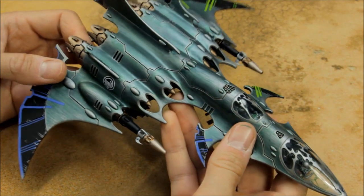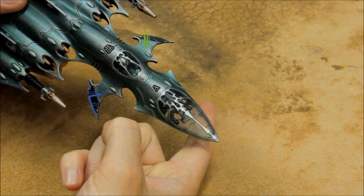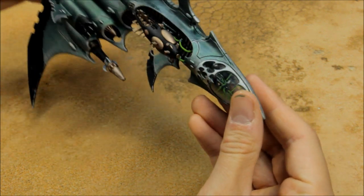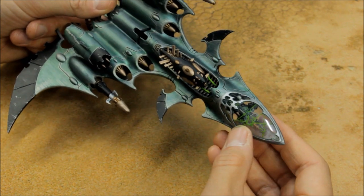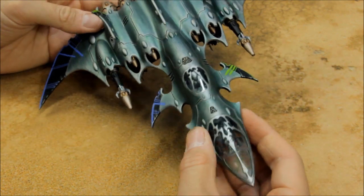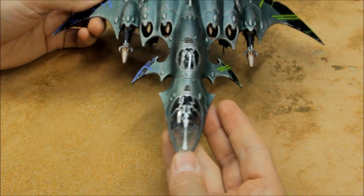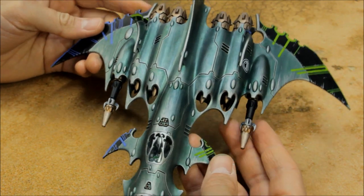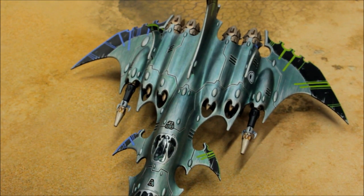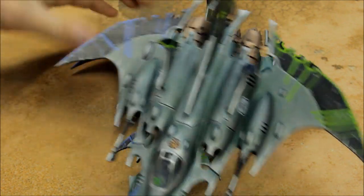I've zoomed in a bit here. A great thing about this model is this cockpit that you can see through to the other side - such a cool idea, there's a guy in there lining up targets. Just through there, that's fantastic - he's lining up the bomb, which we'll cover in the rules. There's the pilot just there and the second seat back. It's much bigger than the Razorwing by comparison, so you can see how much bigger it is - it's huge.